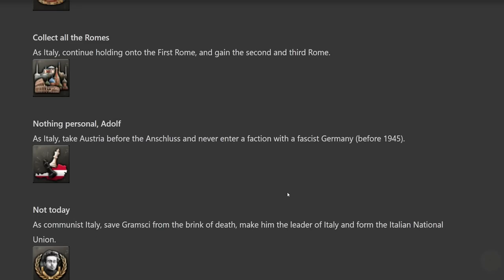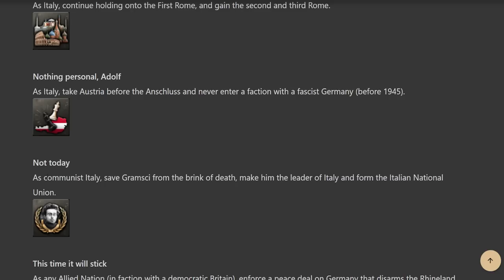'Nothing Personal Adolf' — as Italy, take Austria before the Anschluss and never enter a faction with fascist Germany before 1945. That should be relatively easy, depending on how you handle Austria, though invading Austria isn't as easy as it sounds with the redesigned zones, impassable terrain, and narrow mountain bottlenecks. 'Not Today' — as communist Italy, save Gramsci from the brink of death, make him leader of Italy, and form the Italian National Union. This is going to be a focus tree thing — no idea what it means to save him from the brink of death.